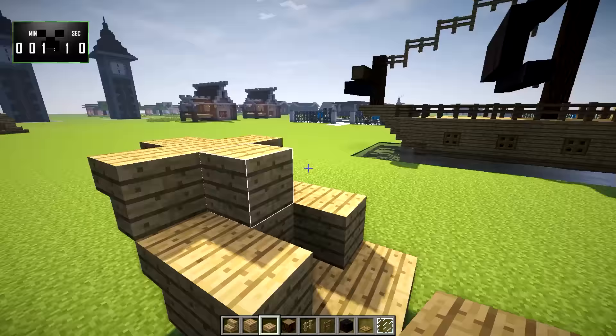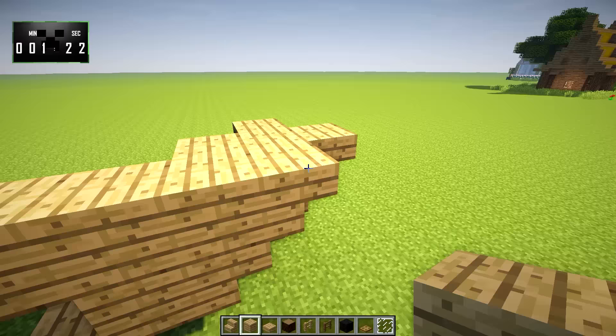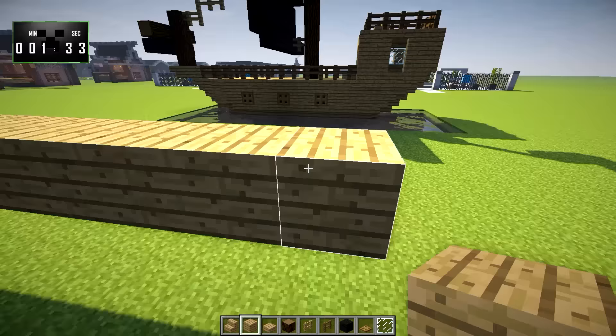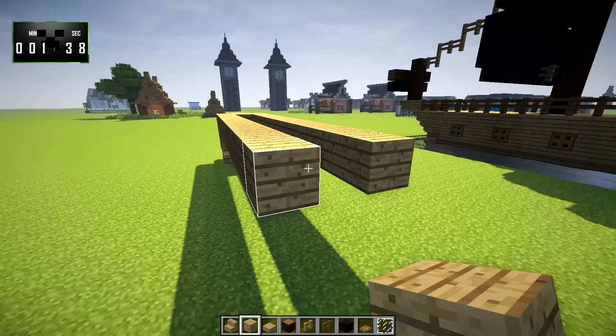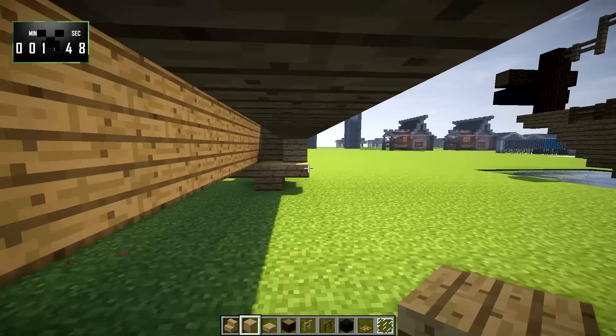Next, we're going to take our oak planks and bring that back. From this stair, we're going to go 12 blocks back. Same down here, and just go ahead and fill these little parts in like that. Down here, we can just go ahead and fill that in as well. Then we're going to put a turned stair here, and a slab there. Same goes for the other side.